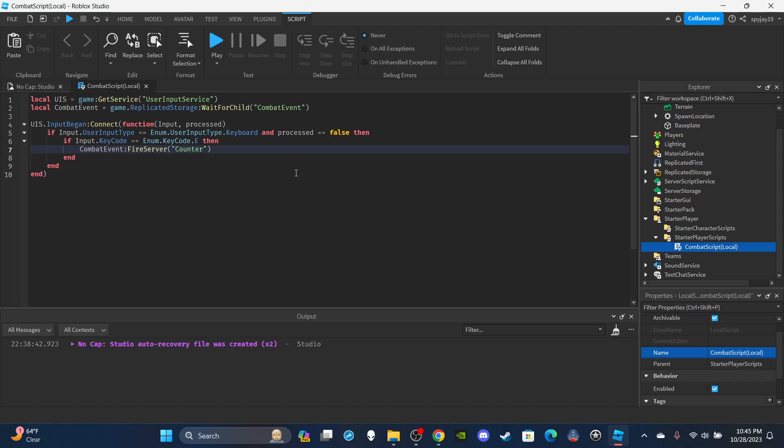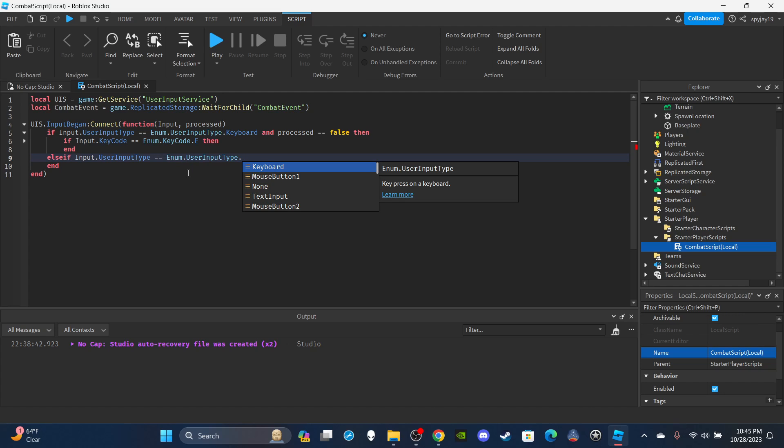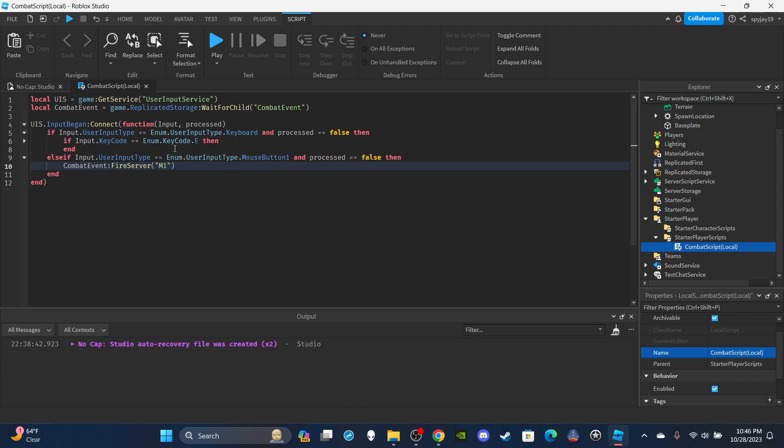Remember, `processed == false` ensures the player is not typing in chat. Then: `if input.KeyCode == Enum.KeyCode.E` - you can choose whatever key code you want - then `CombatEvent:FireServer('counter')`. If you have different types of counters, specify which one. Then add an else-if: `elseif input.UserInputType == Enum.UserInputType.MouseButton1 and processed == false` - this is for M1, it's optional - then `CombatEvent:FireServer('m1')`.